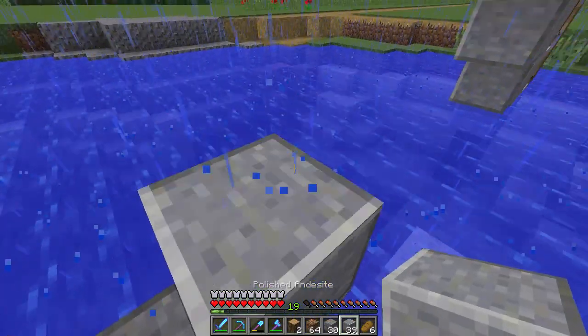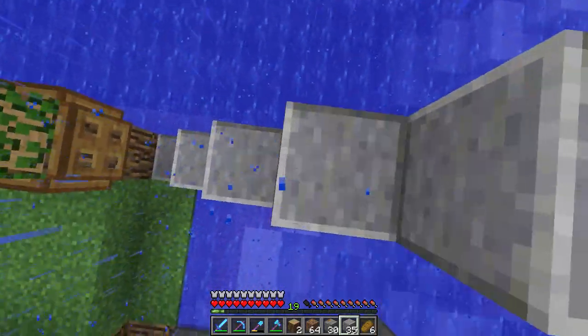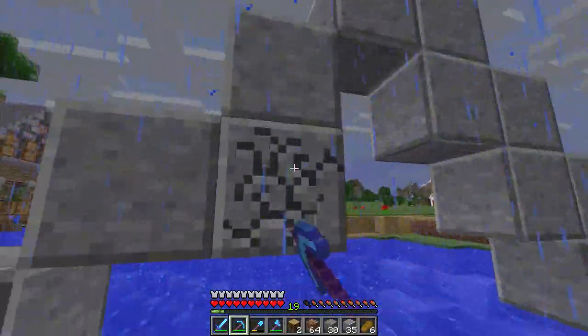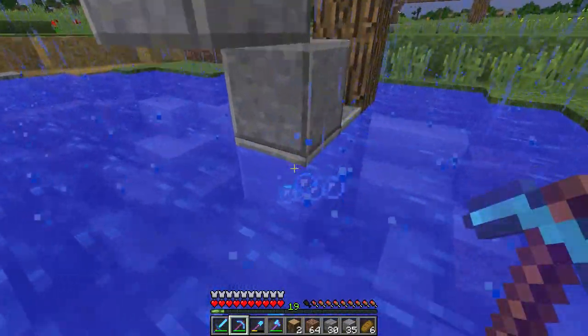Let's place that there, one up, and just continue to follow the same path. On the spot I just thought about it — we're going to remove the middle part and put stairs. I think we're going to use stone brick stairs. Stone brick stairs would be quite nice for this.